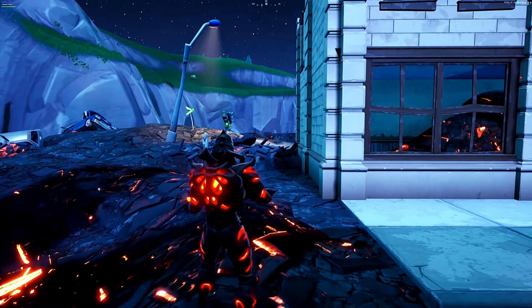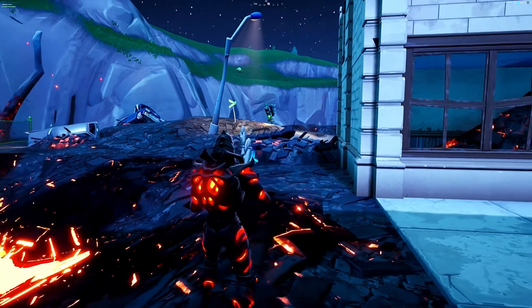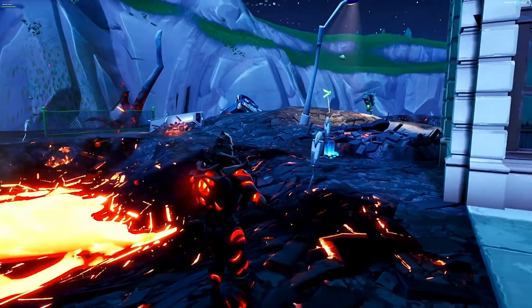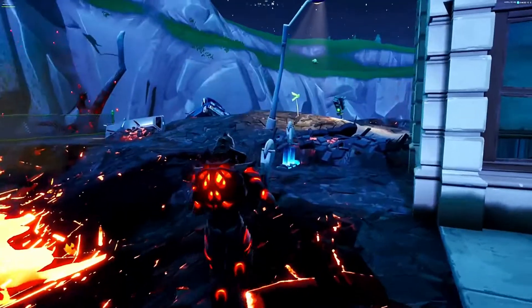Yo what's up everybody, welcome back to another video. In today's video I'm showing you how to get underneath Tilted Towers after the new volcano event has happened. This glitch is really easy to do and you can do it in a public game.